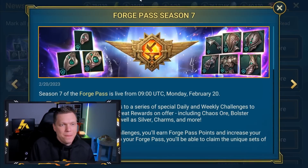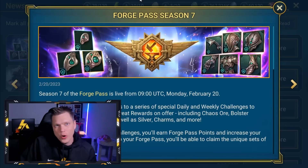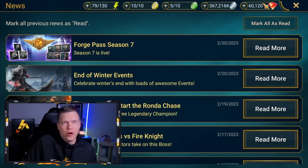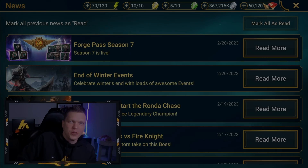Hey, what's up? This is Chosen. Happy Monday to you. This is going to be a Raid Shadow Legends video where we go over the news happening in-game and in the Raid community to get you all caught up as we kick off the week. We've got a Forge Pass, a bonus legendary event, things happening for the Oella Fusion, offers in the shop, and all sorts of craziness to get you caught up on. Let's get into it.